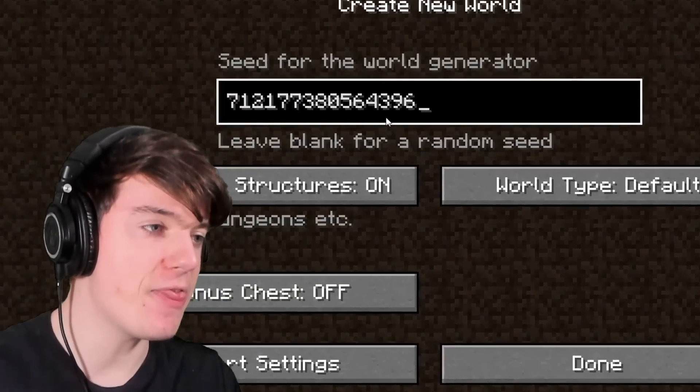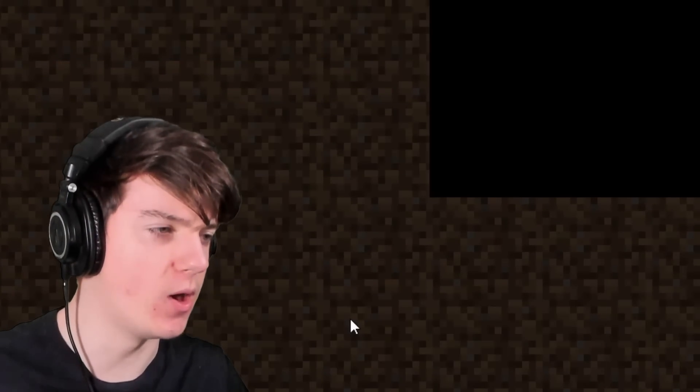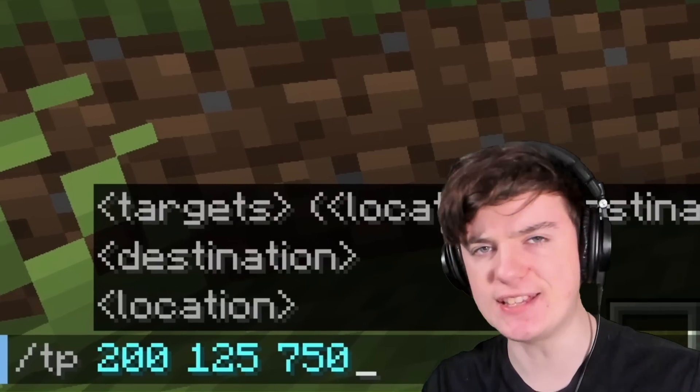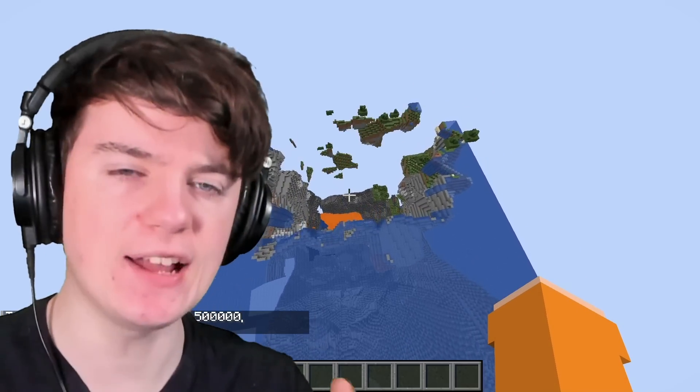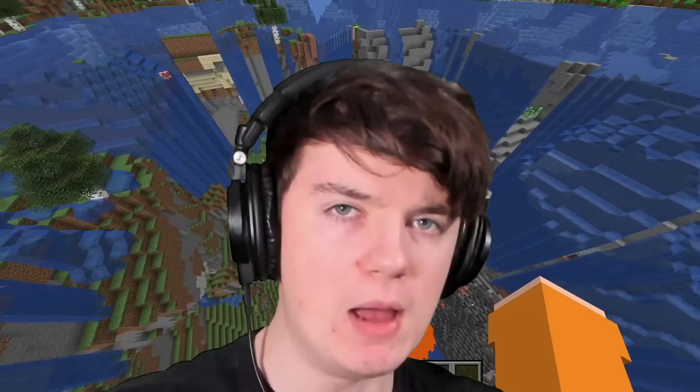First we have to create the Minecraft world. This is the seed that it says it was on, let's see if this is true. So let's create the world and then we just have to TP to these coordinates. This might actually be true — this looks like it was from the TikTok. Look at this terrain, guys. I'm actually shocked.